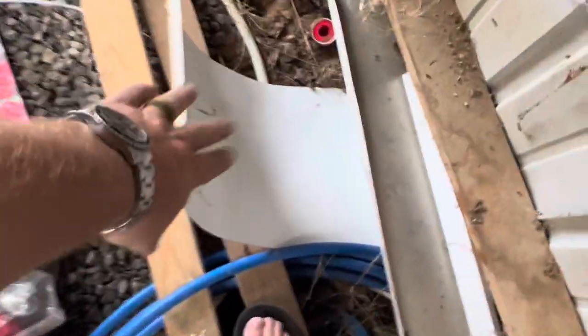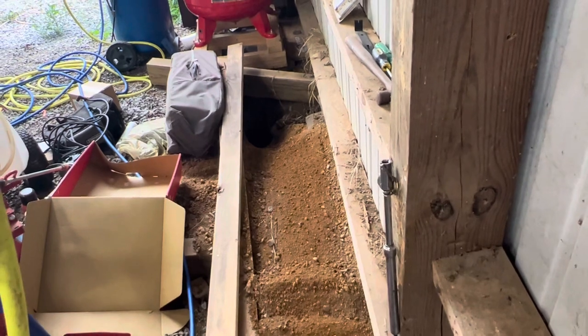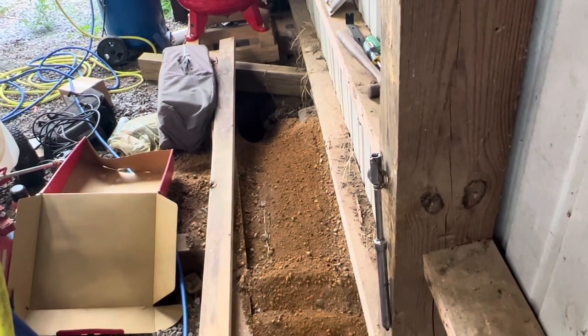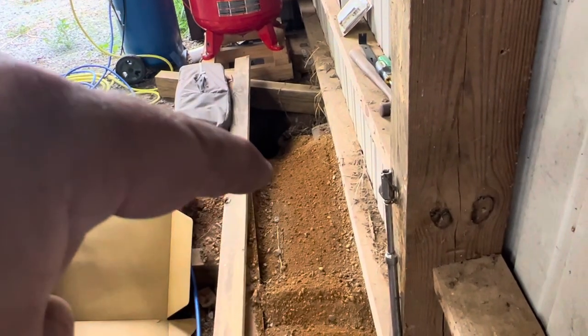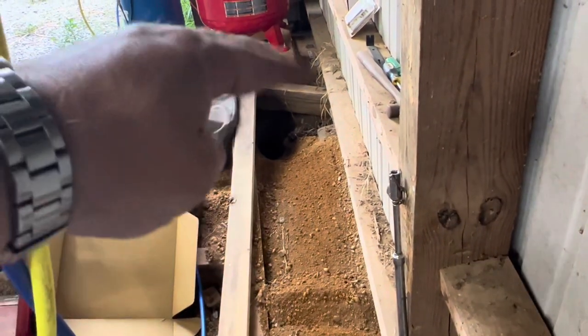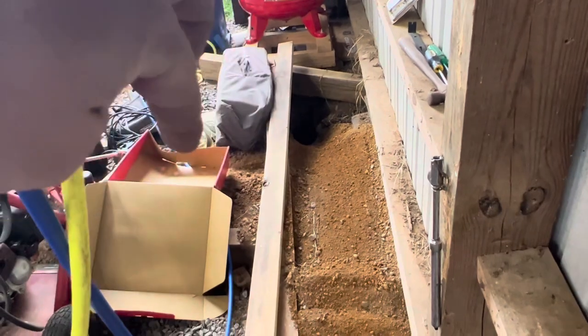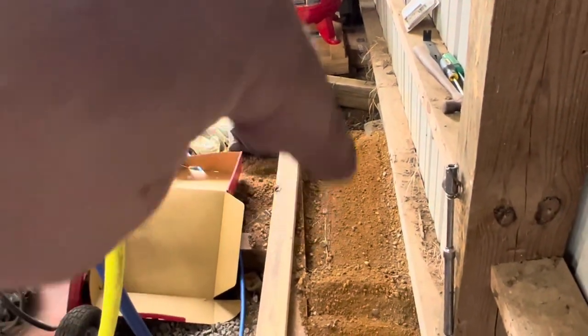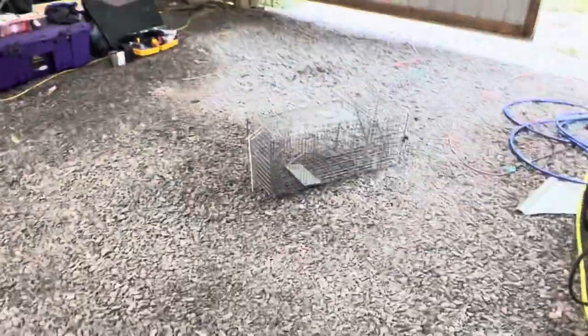I might even put this piece of metal down there just to veer him over, but this is such a simple task. The armadillo finds his hole, finds his ramp, goes down in there, turns around, comes back up, sees everything barricaded, and says 'I'll go over here.' But he doesn't know there's going to be a trap sitting there — he's going to be sniffing around, looking at the ground, and walk right into that bad boy.